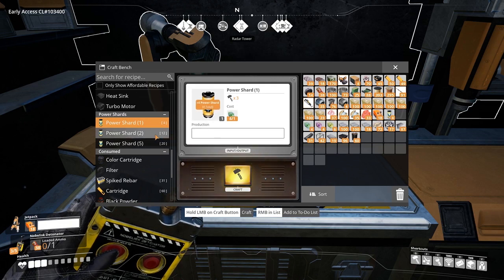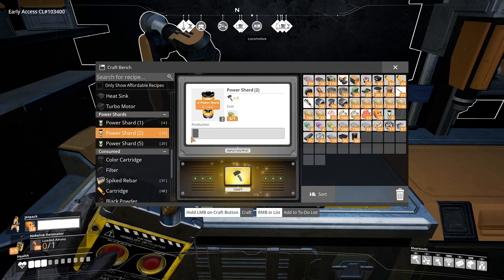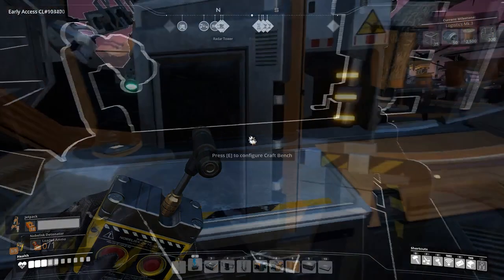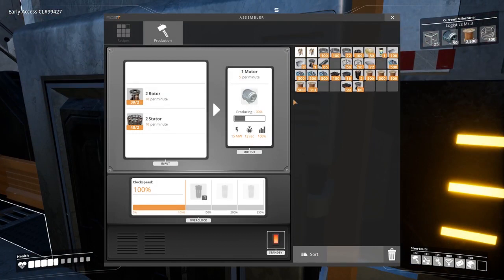One shard for green, two shards for yellow and five shards for purple power slugs. To overclock a machine, simply place the power shard into the machine. This will allow you to increase the power above 100% using the slider, which will not only increase the number of items output but also increase the machine's power usage.